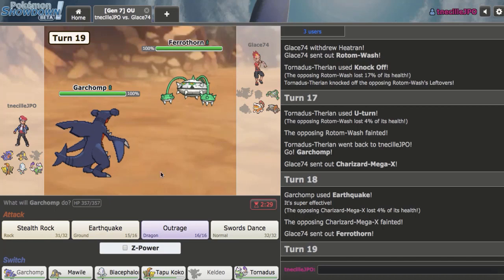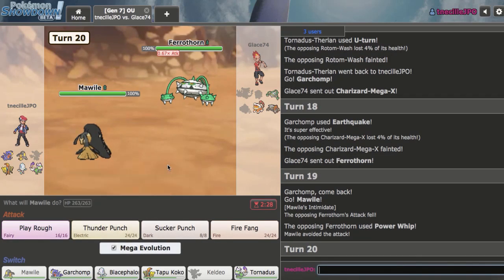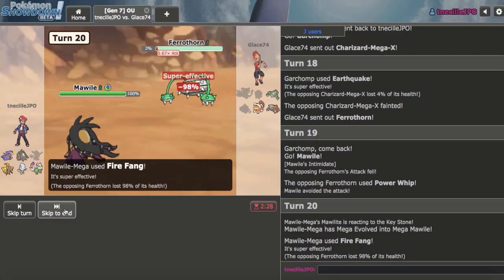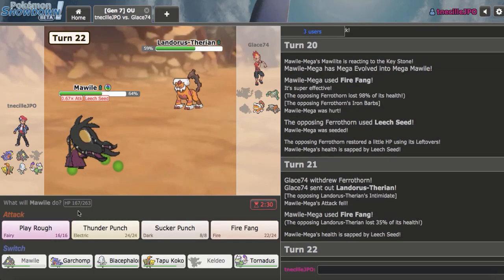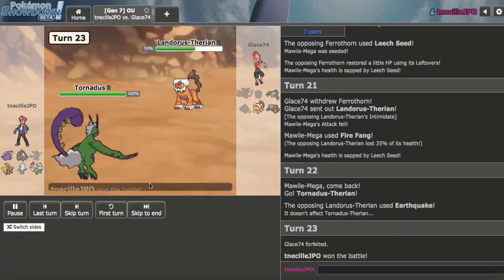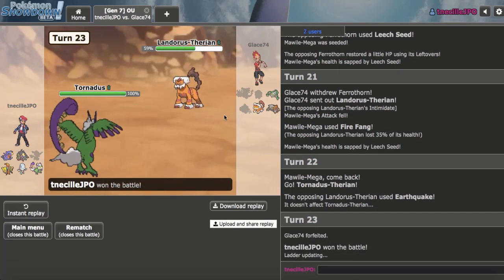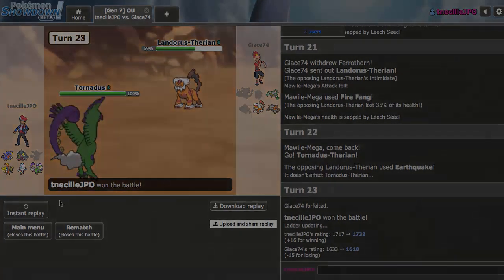Fairthorn has to come in next — not the biggest deal. I get in Mawile to do some work, as a Power-Up Punch misses on my opponent's end. I just go right here for a Fire Fang, as the Landorus-T opts to come in. I go out into Tornadus on the EQ — they just get out of that game. I think at preview, my team just kind of destroyed theirs with the combination of my offense. That was able to go ahead and work out, and I'll be right back with another game.